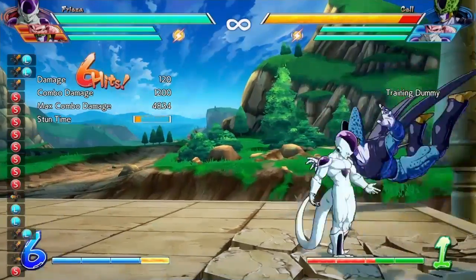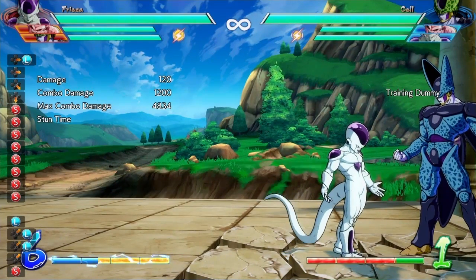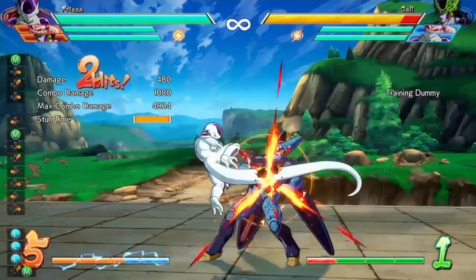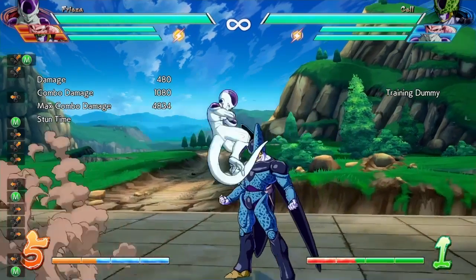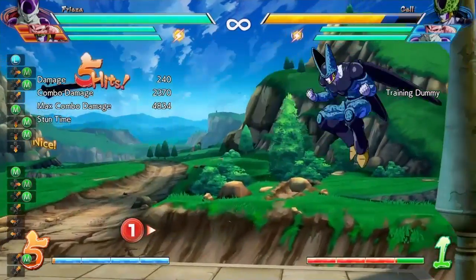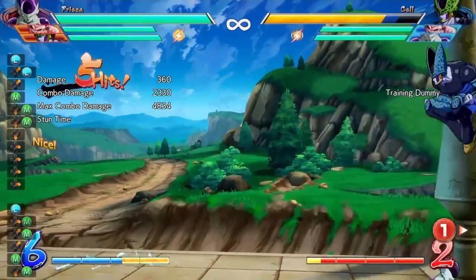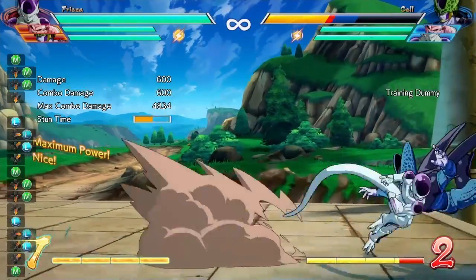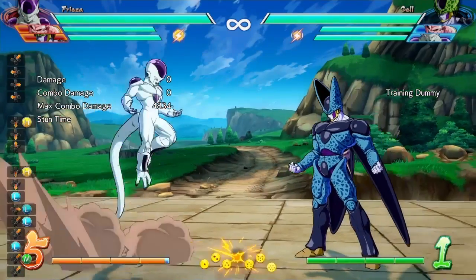For the standing ki blast attack, they reduced stun time on the final hit. For Frieza's jumping medium attack, they reduced hit stop on the first hit, shrunk the hitbox of the first hit, sped up the move, reduced knockback when hitting the opponent, and adjusted speed in mid-air combos. Now it's easier to chain medium-medium into light, which is a nice quality-of-life improvement.